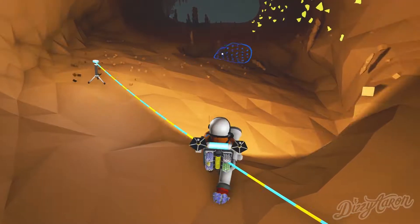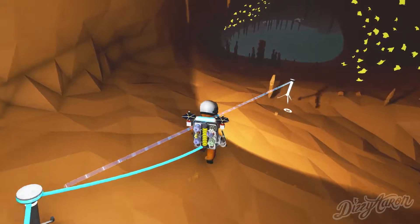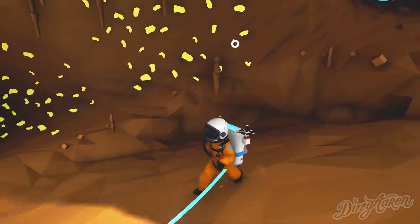So for those big ugly holes that we're trying to figure out what to do with — well, there you go. You can mine up everything right, and then all you gotta do is just come back and bam, you're good to go.